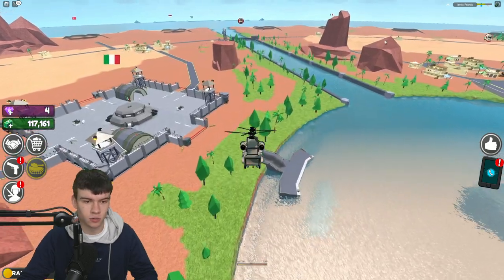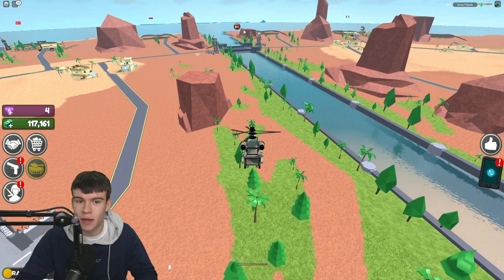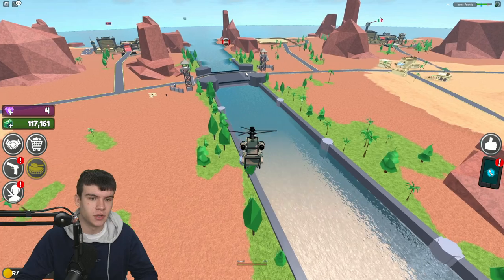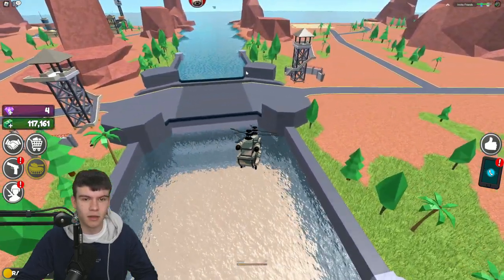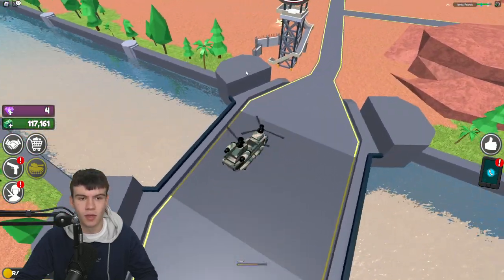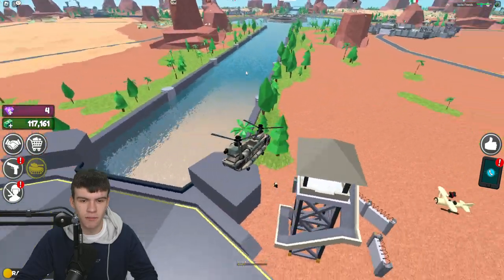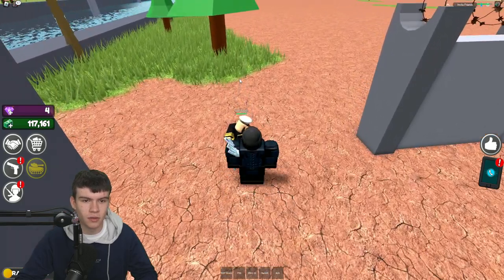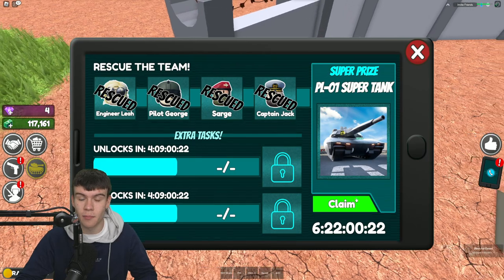Now we're gonna go to Captain Jack and rescue him too. It looks like Captain Jack is just by the bridge. It looks like other players have probably already cleared out the enemies here which is good. There he is - let's quickly rescue him before I get killed. There we go - got all of these rescued now.